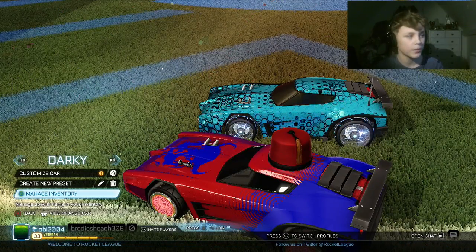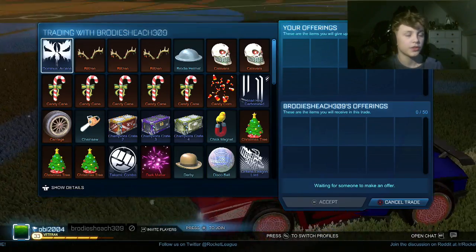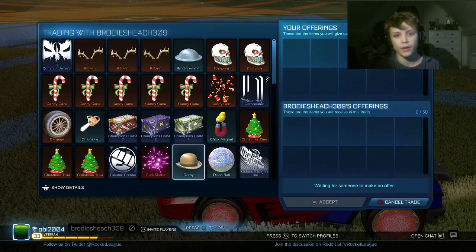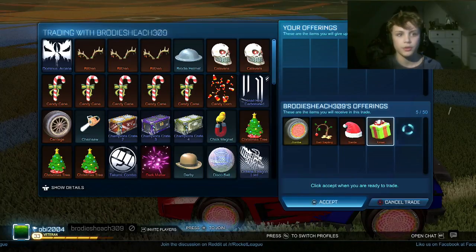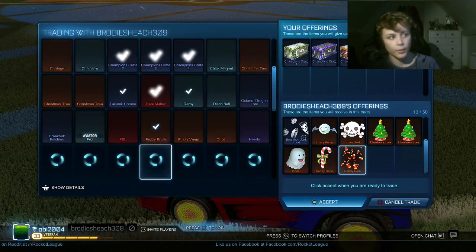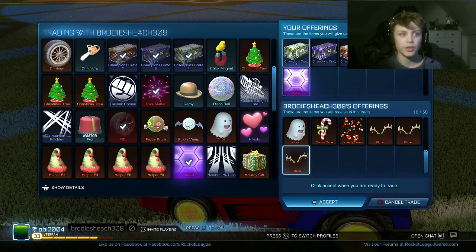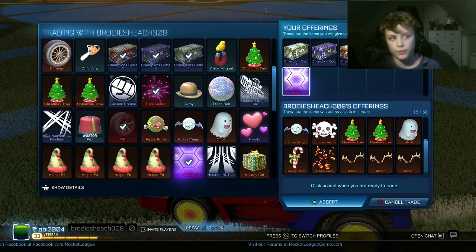So this is what the scammer does — he puts in a good item, puts a load of bad items in, and then without you realizing he takes out the good item from the top right. So this is what it looks like — he'll put a decent item at the top and you'd put in some good items thinking you really want this, so you put in some of your items.